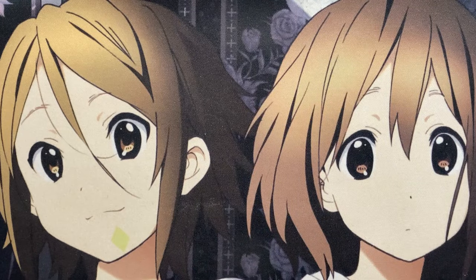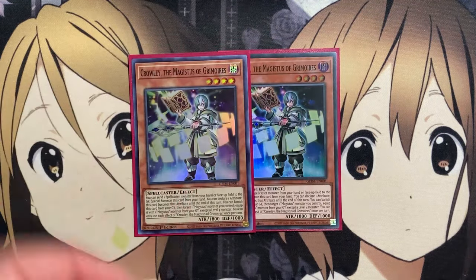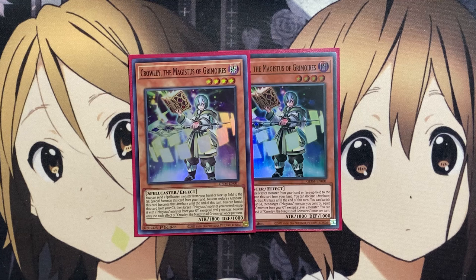The last of our main deck Magistus monsters is two copies of Crowley, the Magistus of Grimoires. You can send one spellcaster monster from your hand or face-up on the field to the graveyard to special summon this card from your hand, and you can declare one attribute — this card becomes that attribute until the end of this turn. You can banish this card from your graveyard, then target one Magistus monster you control and equip it with one Magistus monster from your graveyard, except a level 4 monster. Rilliona and Crowley really set up for the graveyard, while Endymion and Zoroa help set up with the extra deck.